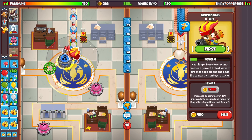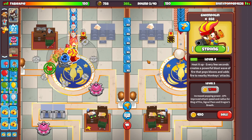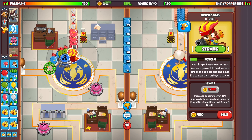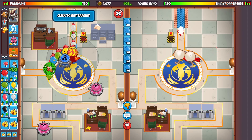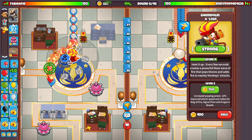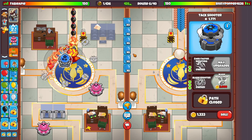I went for Gwendoline and a blade shooter with the top path. The blade shooter is incredibly good early game — it basically defends everything, especially together with Gwendoline. I'd recommend putting Gwendoline on 'Strong' to make sure that bloons won't sneak through. Gwendoline has an ability, a cocktail, which you can place wherever you want. I usually try to place it somewhere further in the back so it's easier to react to rushes.